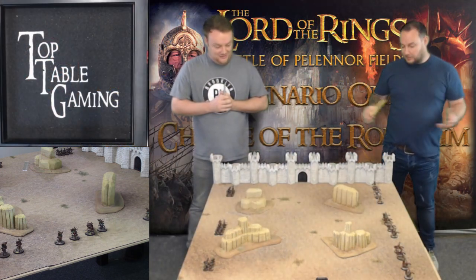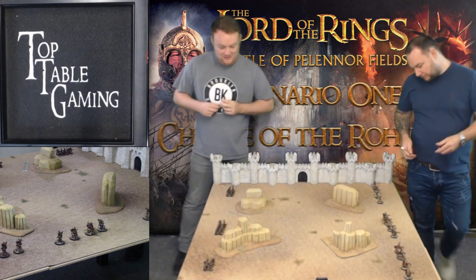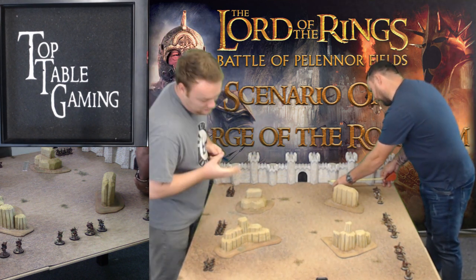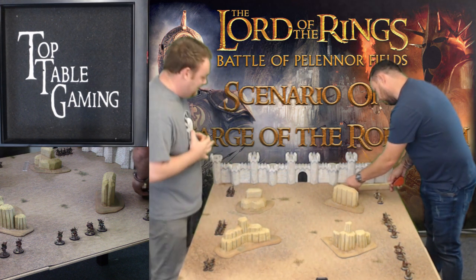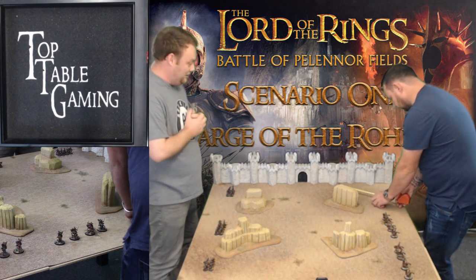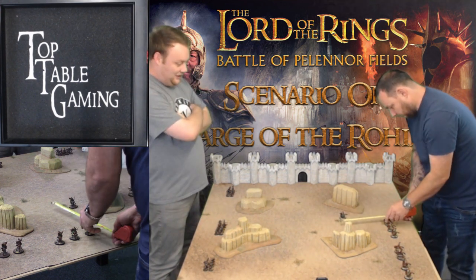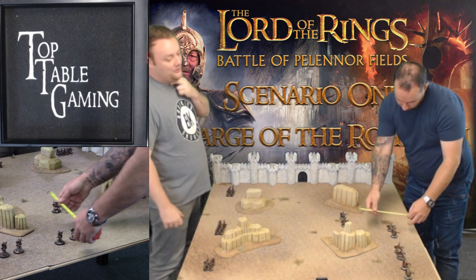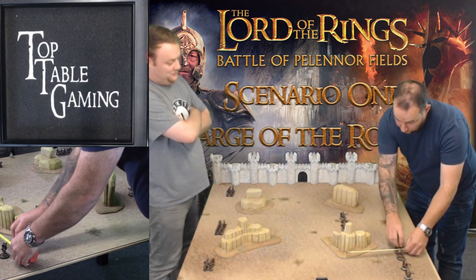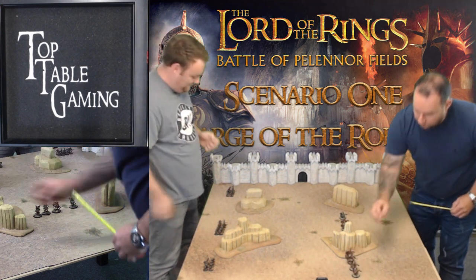Turn one - good automatically gets to move first, then we roll for priority every turn after. I'll start moving my Rohirrim. I need to get off the table, so I'm just going to go for it - they move 10 inches. I've got the Mordor force today, so my job is to create a wall and block him off. The Rohan are coming straight at me, hoping the terrain creates a few bottlenecks.